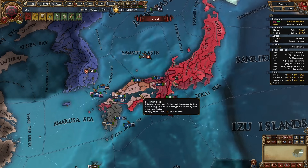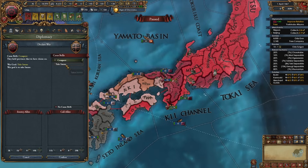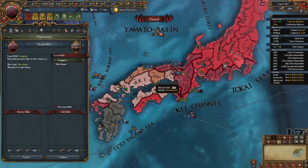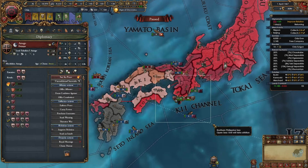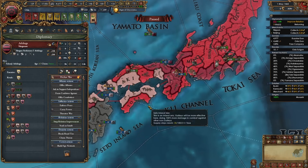Now that I've dealt with some rebels I'm continuing expansion in the south by declaring on Amago using the conquest CB, since I don't border them and don't have the Sengoku CB. They don't have any allies — pretty simple. And there's another simple war done and three more provinces for us. By this point there should only be a few daimyos left.